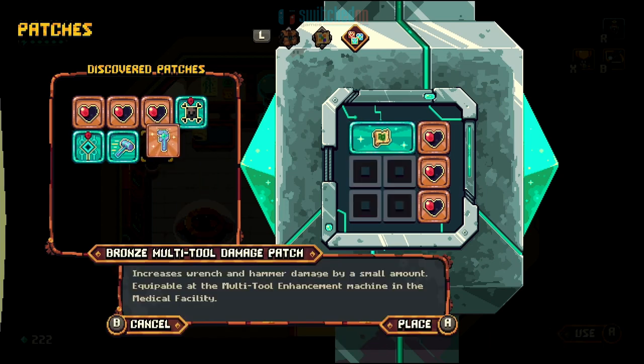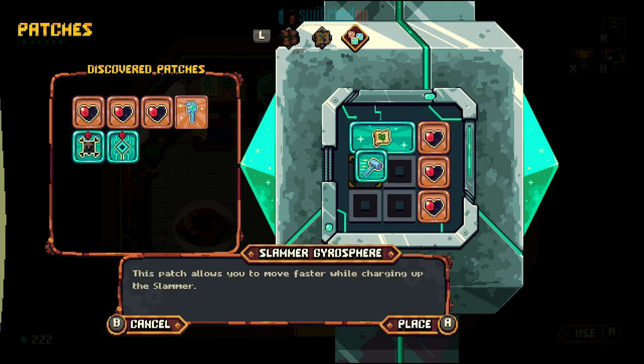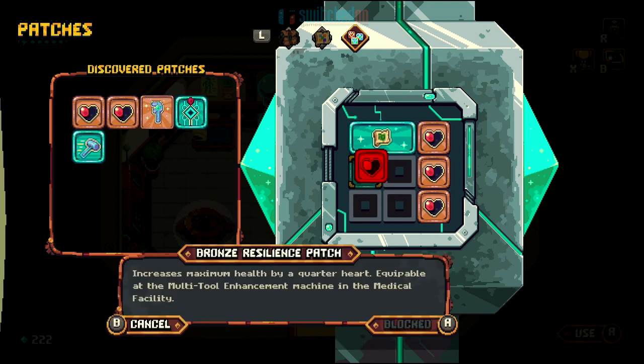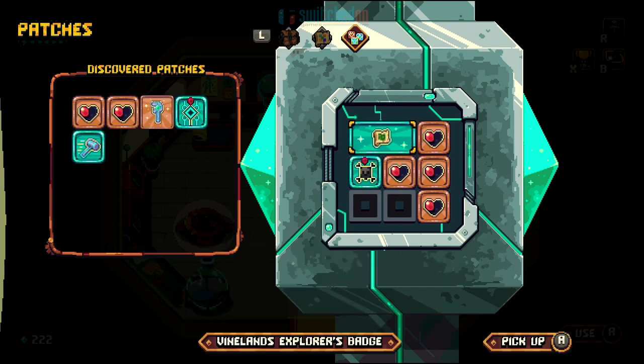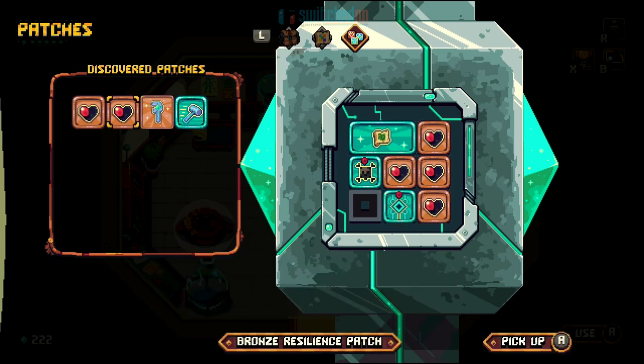Ada can buy patches to install onto a 3x3 grid. At first this is fine with each patch being a 1x1 block, but over time patches arrive in various shapes and sizes meaning you may not be able to install every patch you want at the same time. This leads you towards creating different character builds, be them tanks with loads of health or killing machines as you upgrade your weapon power. I like this system even though it often restricted the install of new patches.